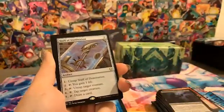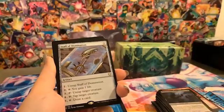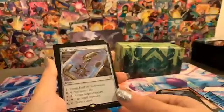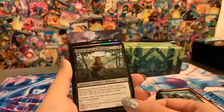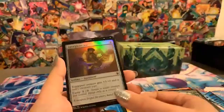This is a legendary elf creature that throws counters around. Miara is another little elf legendary with partner. Then we have a foil Anamorphosis, an Axe, and a Prismatic Piper.